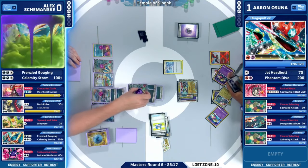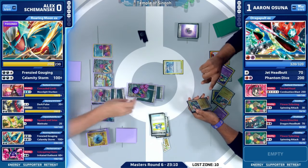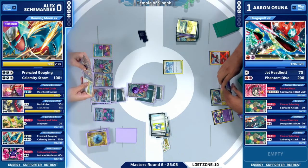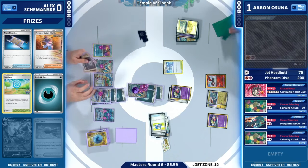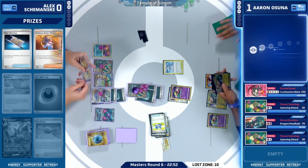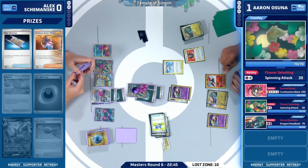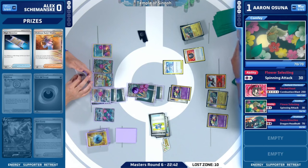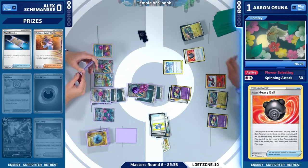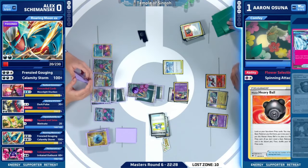You're still needing to take two-prize knockouts essentially to try to win the game, where Radiant Charizard does its best at the end of the game, needing only a couple energies or even one energy to clean up with 250 damage Combustion Blast. There's also the possibility of just another Dragapult EX getting played — Phantom Dive taking out this Roaring Moon EX with just 30 left if Frenzy Gouging is the play. It's not looking good for Alex. We are going to use the V-Star ability, that Star Abyss: put two item cards from your discard pile back into your hand — basically a different version of Legacy Star from Regidrago V-Star.